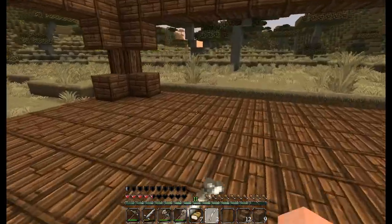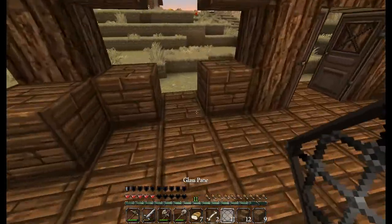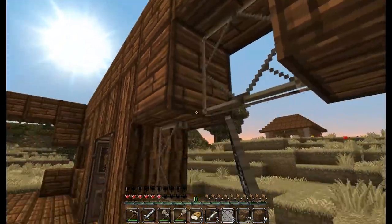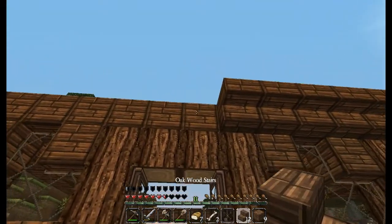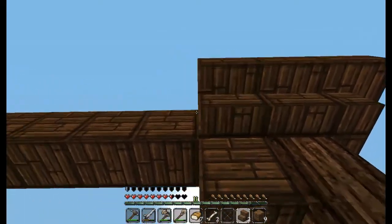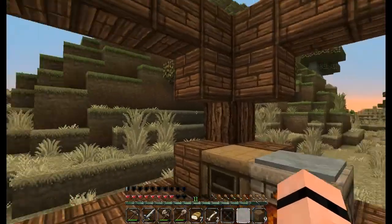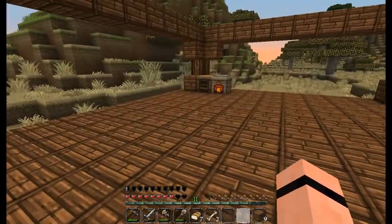I've got a few panes now so I was putting them in the front windows so you kind of get a feel of what I'm going for. You probably don't, but I'll show you — don't worry. There we go. We're gonna need a lot more stairs. I'm gonna have to get all this wood off camera because it takes too long. So that's what I'm going for — I'm just gonna do this for all these ones, put all the panes like that.